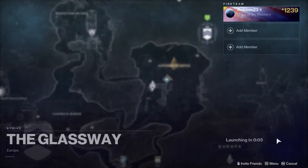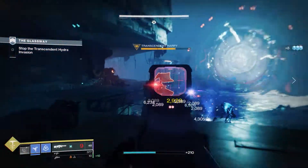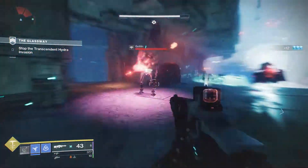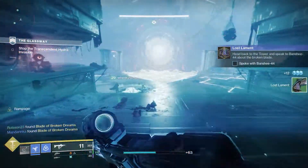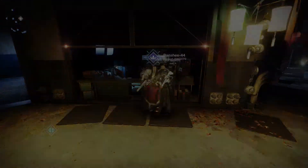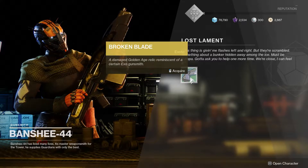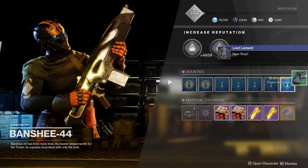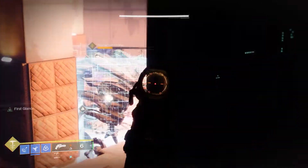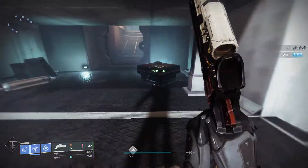Now you get a mysterious-sounding quest step — find the blade pieces in the Glassway strike. It's not as difficult as it sounds: you just need to complete the Glassway strike and you'll get the pieces at the end. Then you get another mysterious-sounding step: explore an abandoned bunker. I thought they had made a whole new bunker to explore, but it's just the Bunker E15 lost sector in Eventide Ruins. Clear out that lost sector and you get the quest step done when you open the chest at the end.